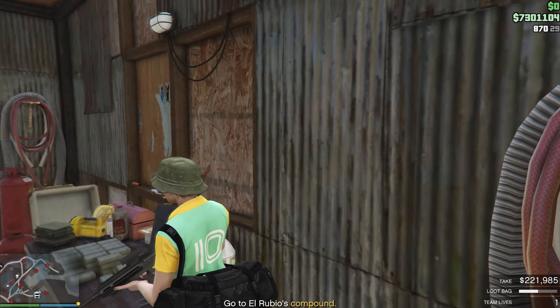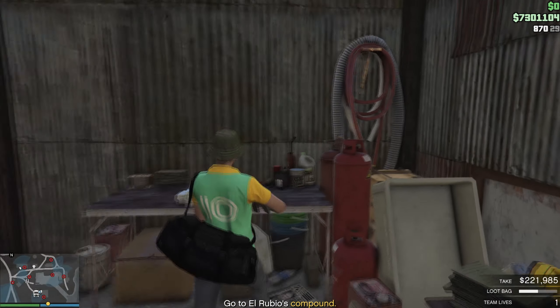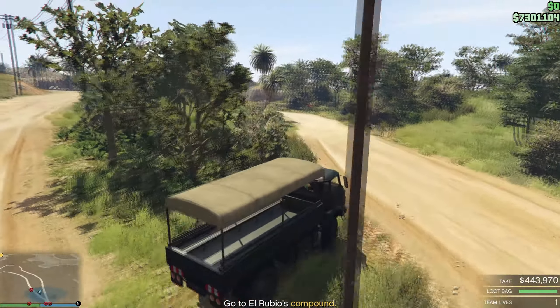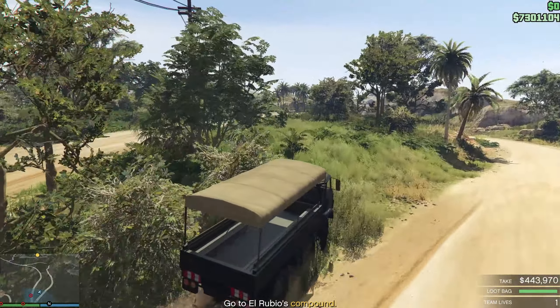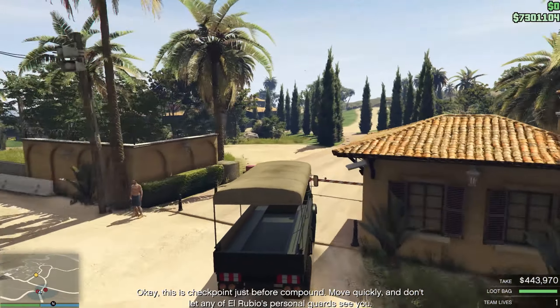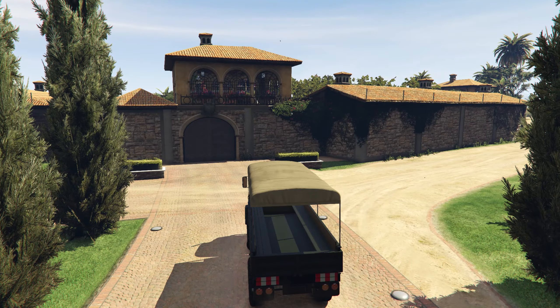We jump to the next table and grab the loot here. You can pick whatever you want, but I recommend taking the option that gives the most money. Right now we've got four hundred and forty-three thousand dollars. A bike would be a lot faster than this truck, but I grabbed the truck just for the video's sake.